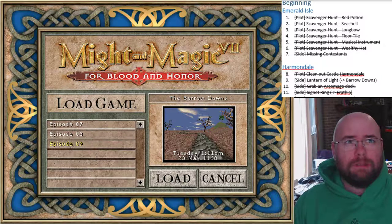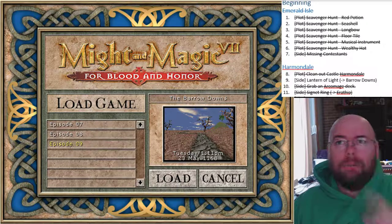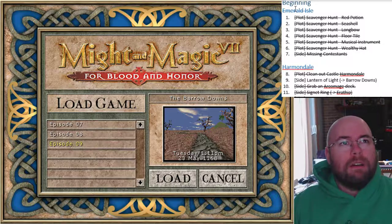I did get OneNote to display my quest list and I removed the spoilerific quests up above, or at least moved them out of the way. So before I start, let's go ahead and go through the quest list to see what we've done so far. This is the beginning section, which is the only section I'm going to be showing you.